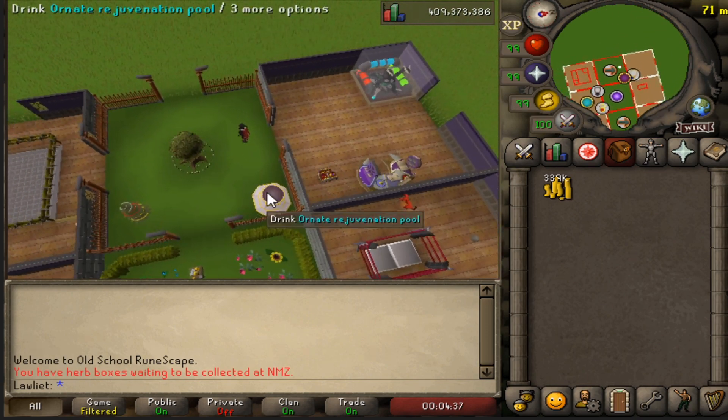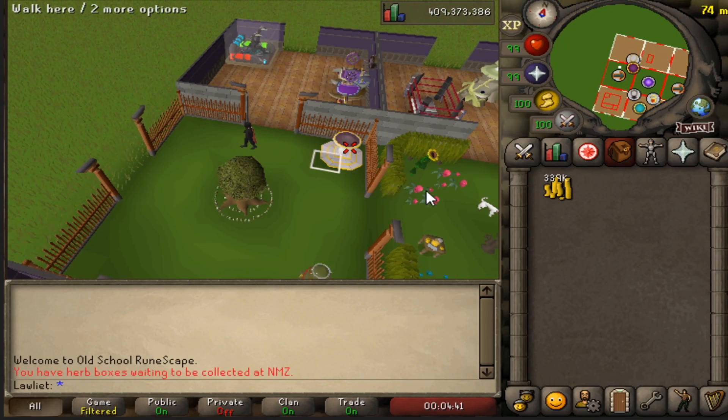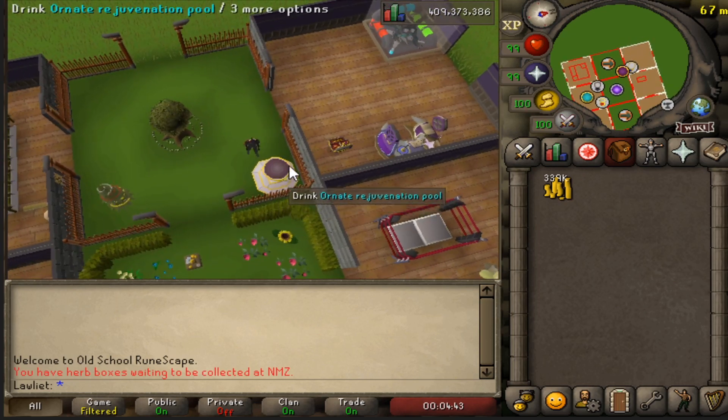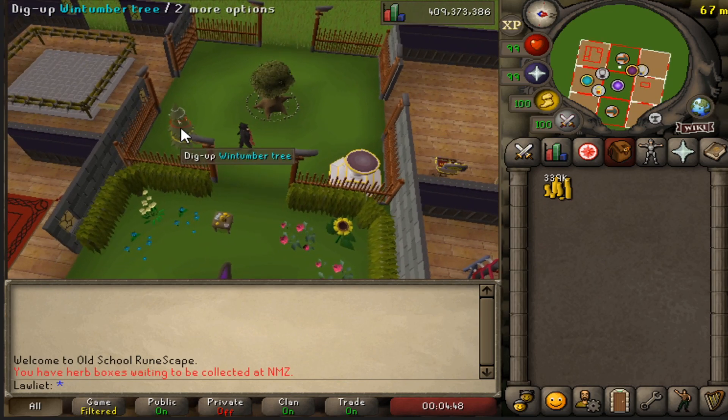This room has the spirit tree with the fairy ring underneath it, the Ornate rejuvenation pool that restores all your stats - probably the most used thing in my house - and this nice little Windchime tree.